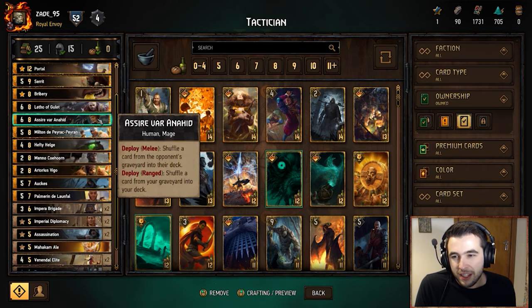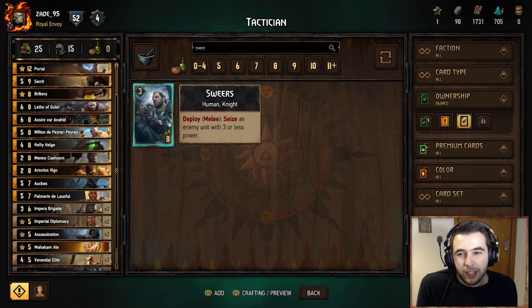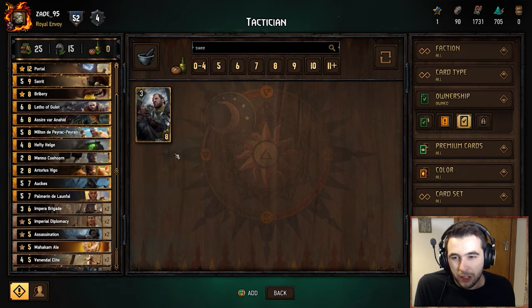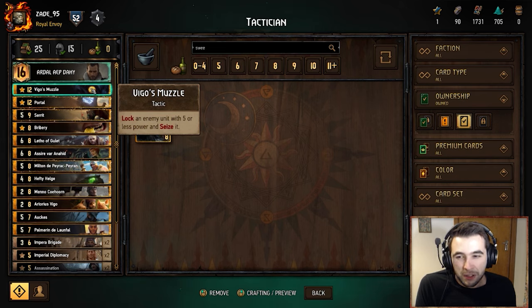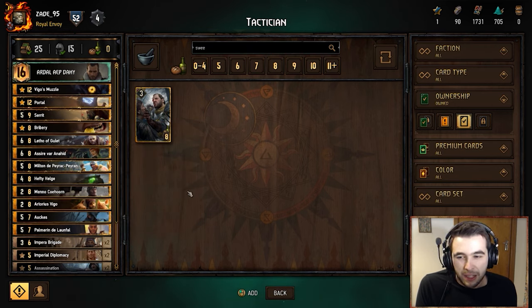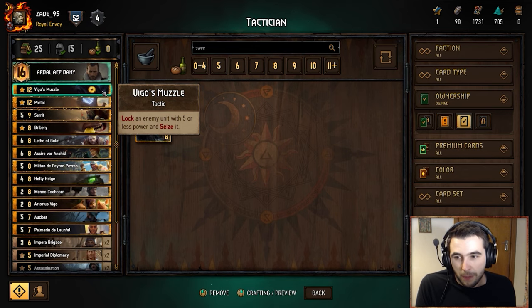Now we run a Sire here — this is the first of a couple of flex spots. The original list called for Swears in this slot, but I found Swears not that effective right now. There aren't many engines and you're seizing at three. I found it better to have Sire to shuffle a tactic back into our deck and play it again with Mino Kohorn. So with Sire in the ranged row you can do things like playing a Vega's Muzzle, shuffling it back into your deck, and then playing it again with Mino Kohorn. You can do the same with Bribery.